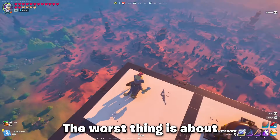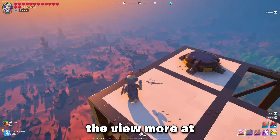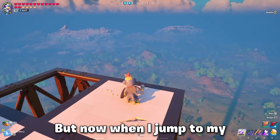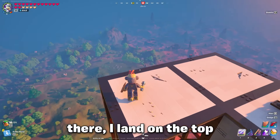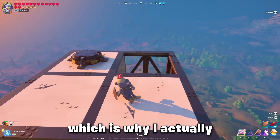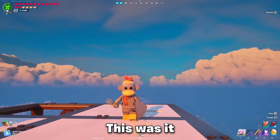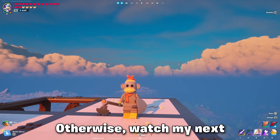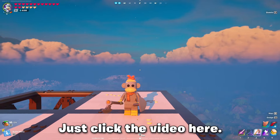The worst thing about building this even taller is that I kind of like the view more at 50 floors than 105 floors. But now when I jump to my other jump tower out there, I land on top of the jump tower, which is super cool — and that's why I spent the extra time building it even taller. That's it for today, guys! Thank you so much for watching. If you like this kind of video, consider subscribing — otherwise watch my next LEGO Fortnite video here on screen. Bye!